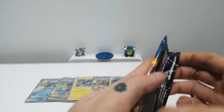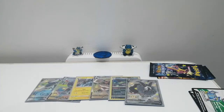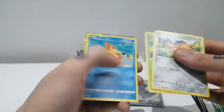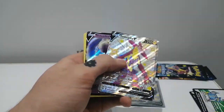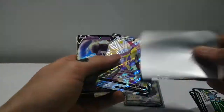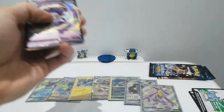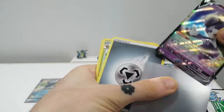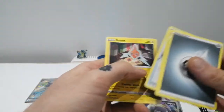Three packs left. Pack six: Coffin, Grookey, Weavile, Yanma, Trapinch, Toxtricity, and an Indeedee. This is a very good opening so far. Also got Metal Energy, Thwackey, Rusted Shield, and Rotom.